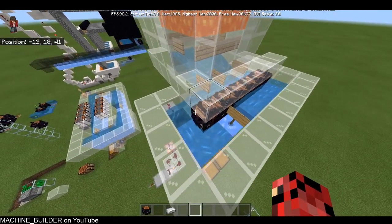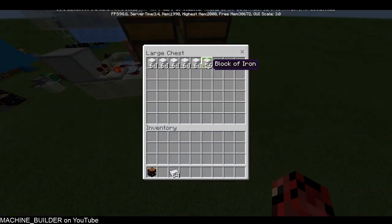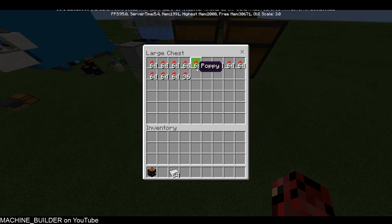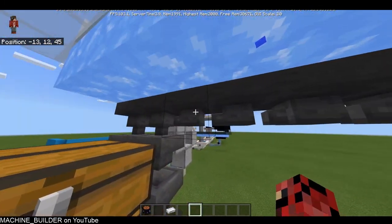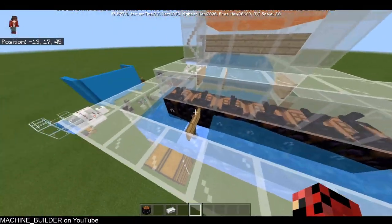The iron ingots and poppies get sorted out into this chest and this chest. Iron ingots get converted into blocks by these autocrafters — you don't need as many of them; I just had a lot because I was doing tests.